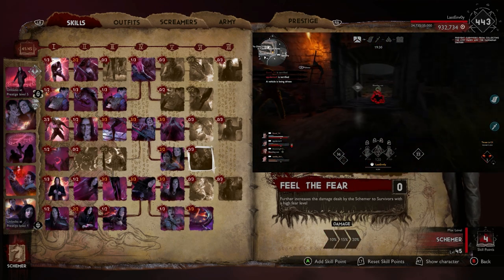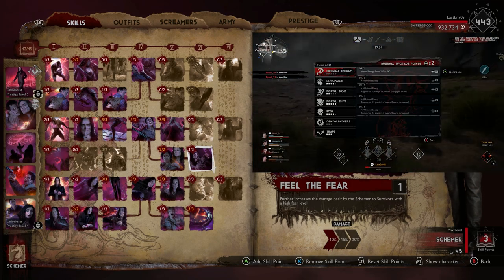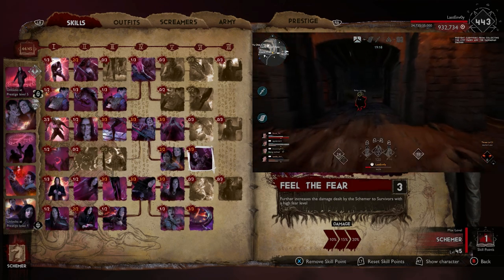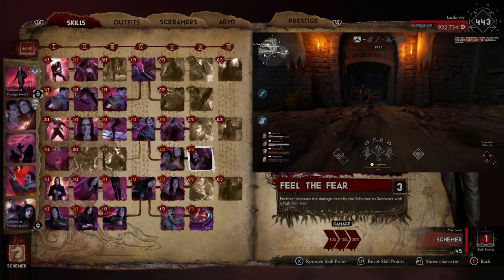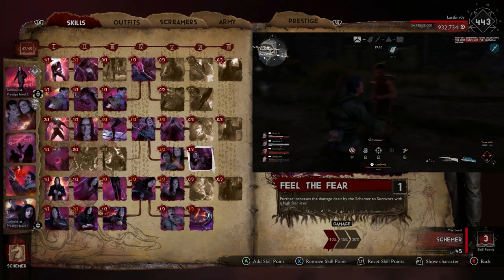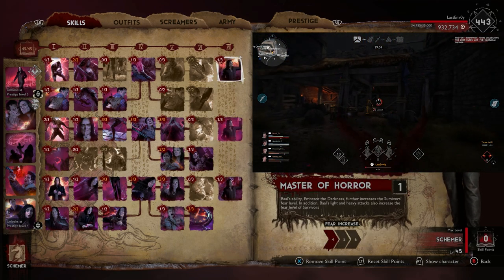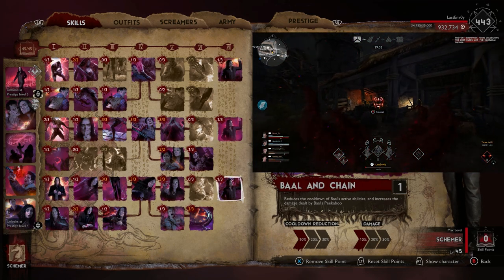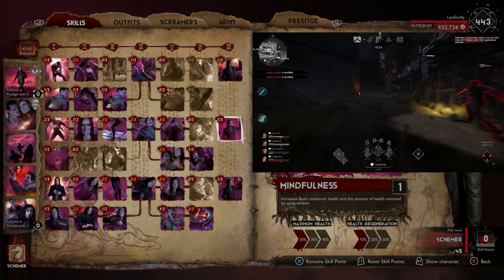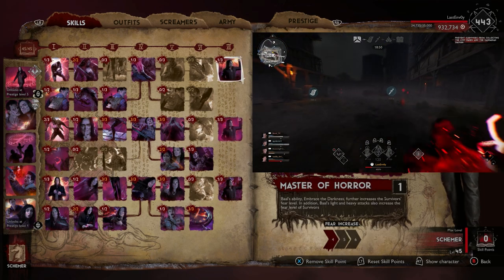Then we're going to put one point into Field of Fear, which further increases the damage dealt by the Schemer to survivors with higher fear. You could really max this out and go for the Peekaboo and the health steal grab combo, which I think is a really good combination — you can do a lot of damage with that. However, I felt 10% was more than enough. Then we're going to put one point into each Baal perk at the end: reducing the cooldown of Baal's active abilities, Mindfulness to increase Baal's maximum health, and Master of Horror for the fear increase.